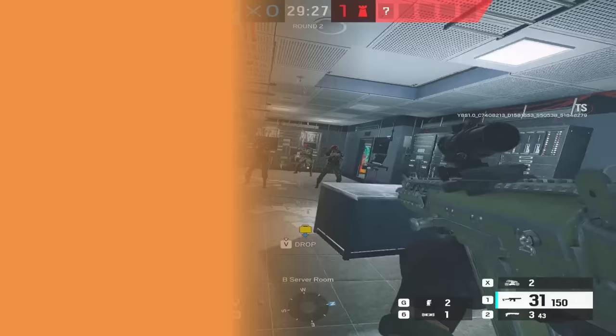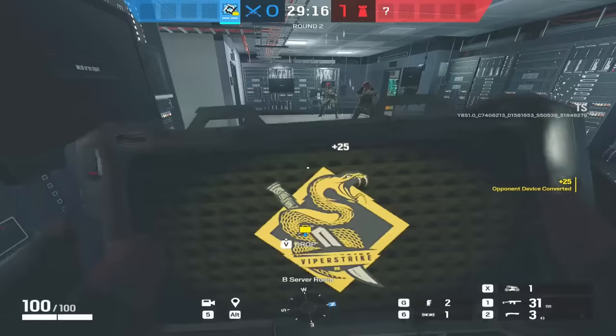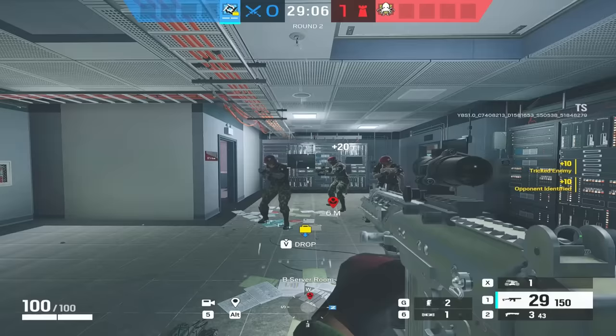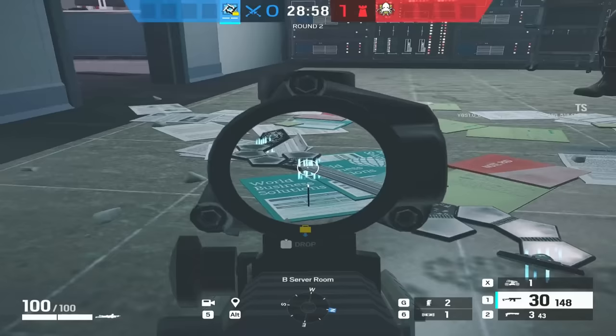Okay, we're going to start with Alibi. The two Prismas are here — this is Alibi herself. We're going to hack the one on the left. That one is now hacked, and it makes the Prisma disappear and then come back. If I shoot that Prisma, I get nothing. However, if Alibi shoots her own hacked Prisma, she now gets pinged. You can see it at the bottom with these little blue lines. Alibi gets pinged by shooting her own Prisma, and so will every other defender.